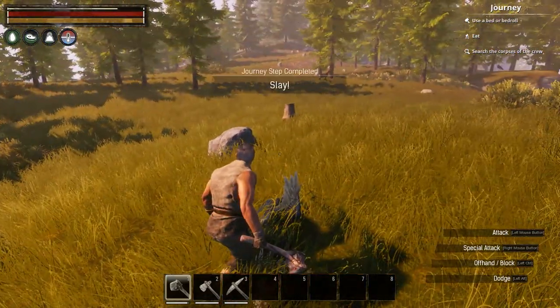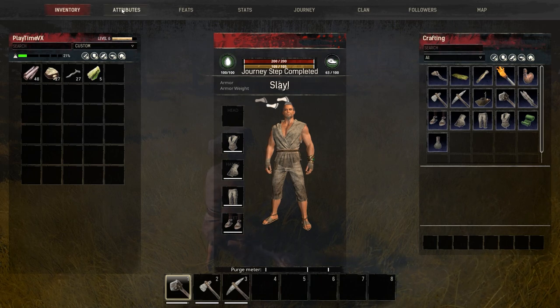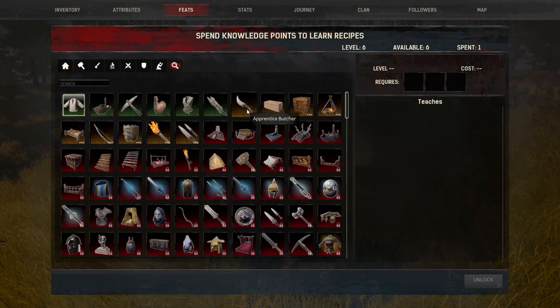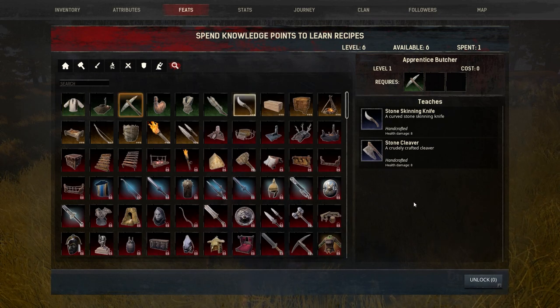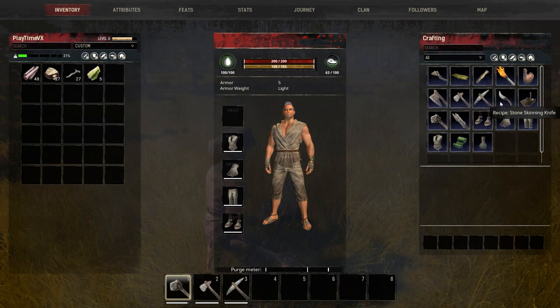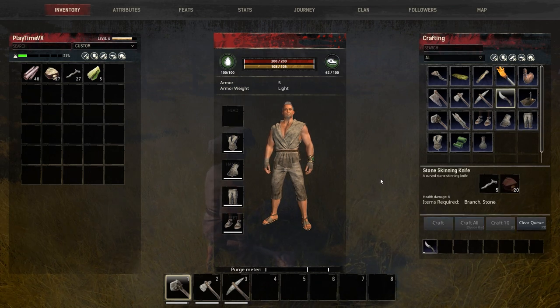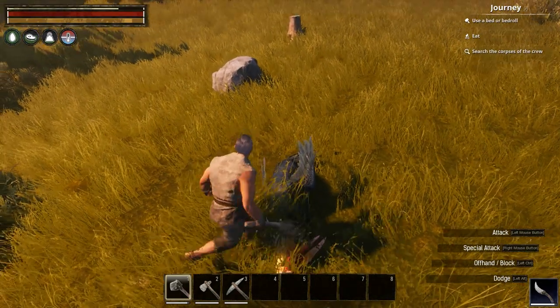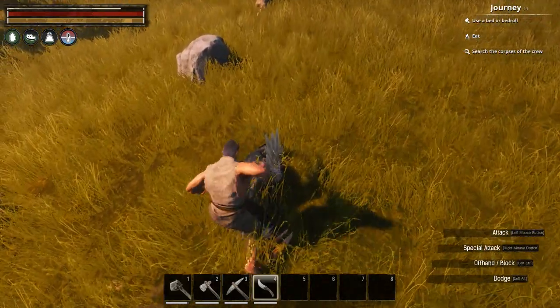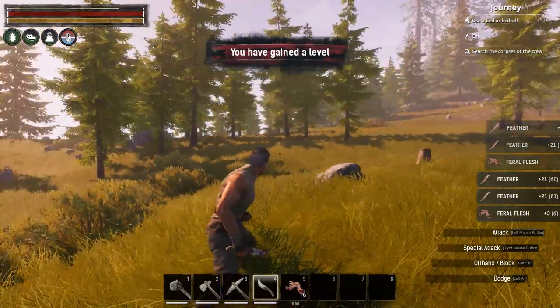Oh, I need the knife. Let's get the knife. You go to feats, right here — unlock. It doesn't unlock but when you go back to inventory it's unlocked. So here is a knife. Let's start gathering our meat.